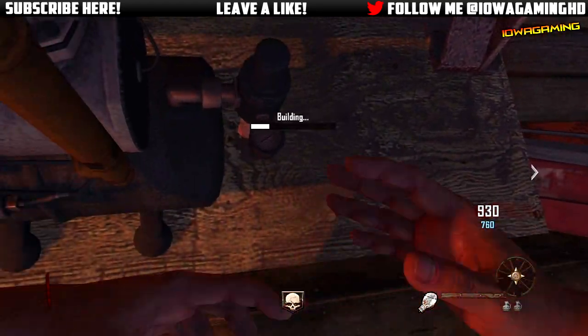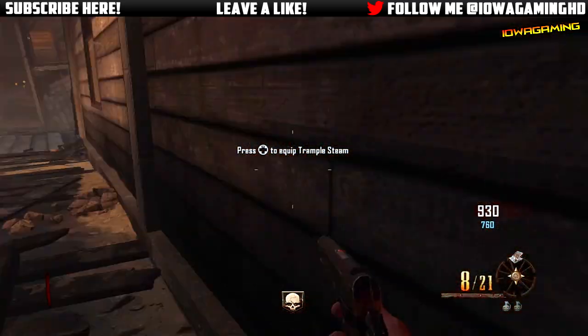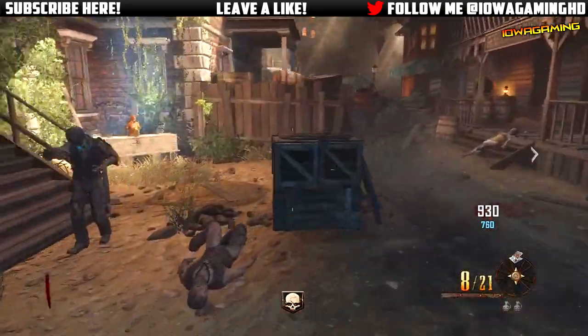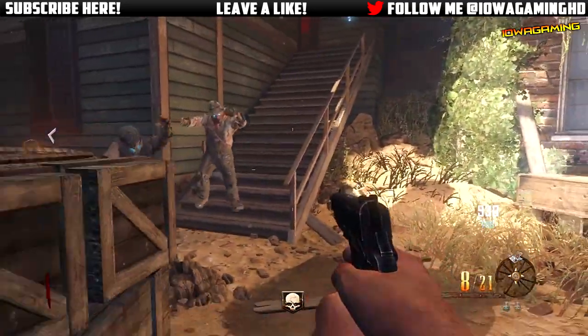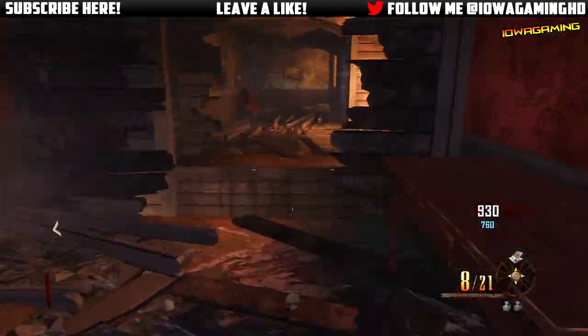Right here you're going to see I'm adding the last part to the trample steam. I placed down the trample steam and as soon as I do that I get a green mist. If you guys could just go try this out and help me replicate this and figure out what this effect for this permanent perk is, that would be really, really appreciated.